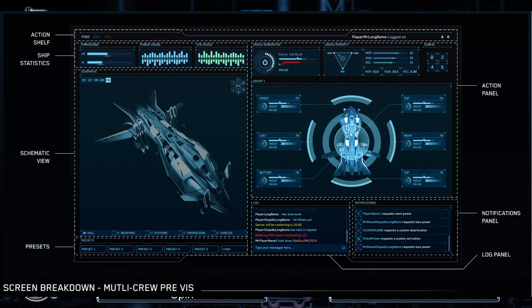The display mode is along the bottom. That's the component filters — where you can say I want to see the hull, I want to see the weapons, I want to see the system, or the propulsion, or the shields. You can click those on and off so you can focus on what you want to look at. On the top left-hand side you can get the default mode with nothing highlighted, the power mode so you can see where power is moving through your ship, and there's also heat, EM, and damage. So you can see where those things are happening in the ship and then focus in on them.